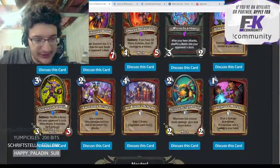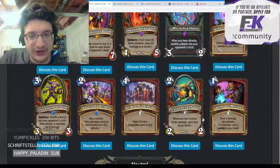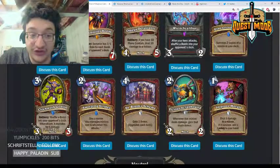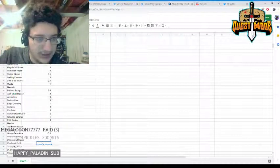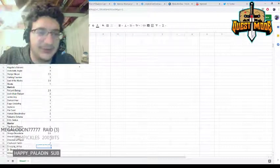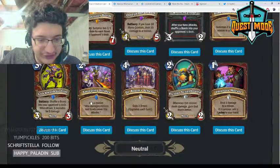Clockwork Goblin — three mana 3/3, shuffle a bomb into your opponent's deck, when drawn deal five damage. Another bomb Warrior card. This is one of the best bomb effects though — much better than things like SN1P-SN4P Bomber. I'll give it a two, but it's still not very good.